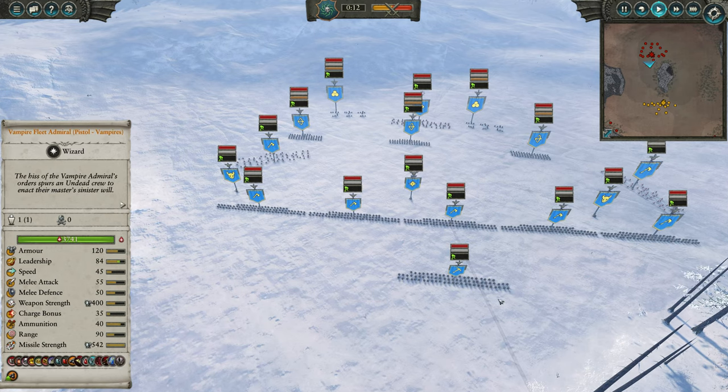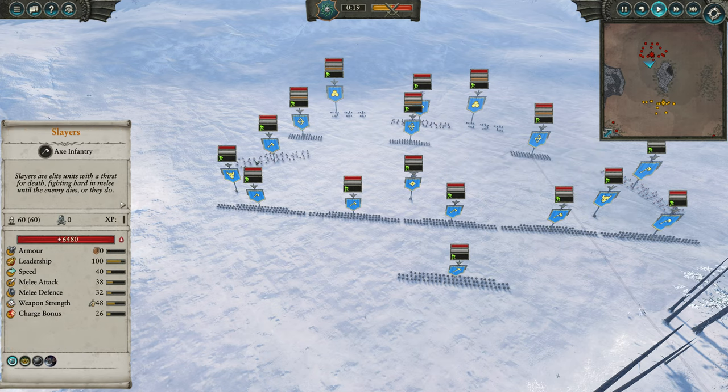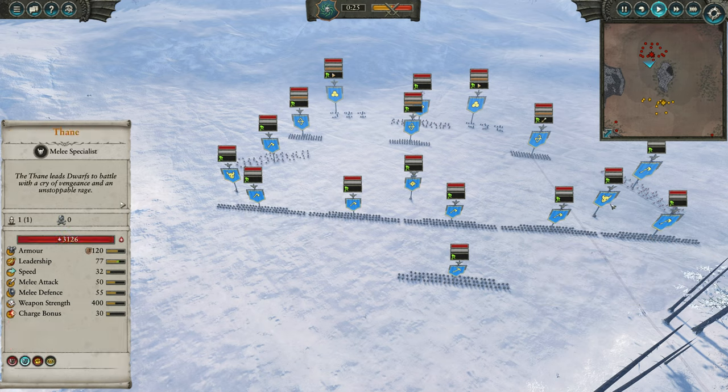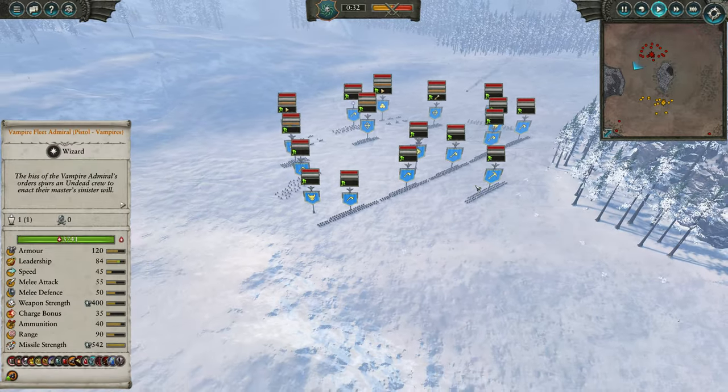The stuff I do see: Dwarf Warriors, a couple of units of Slayers including the Dragonback Slayers, some Quarrelers, two cannons, actually three Slayers, and two Thanes plus Belegar Iron Hammer. So quite a bit of heroic punching power, very cost-effective as well. No spells or abilities on any of those three heroes.